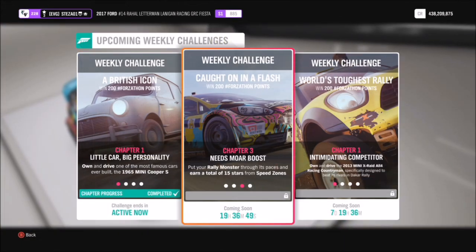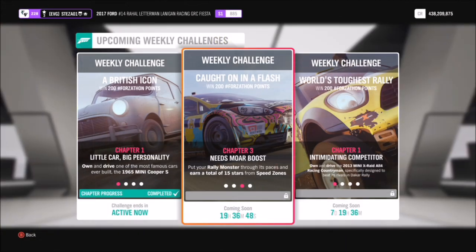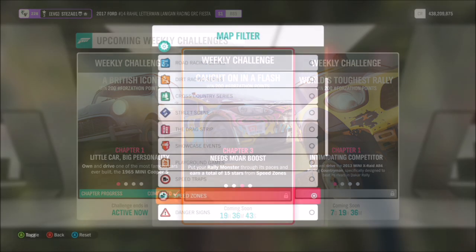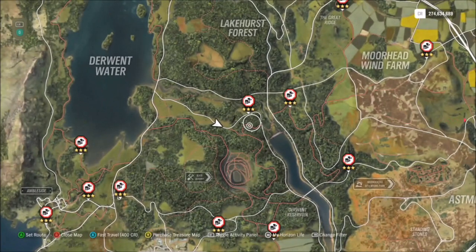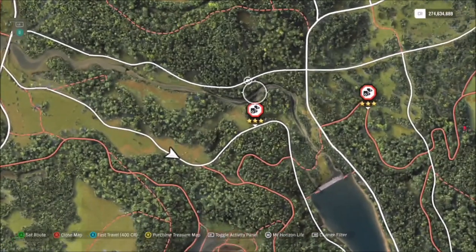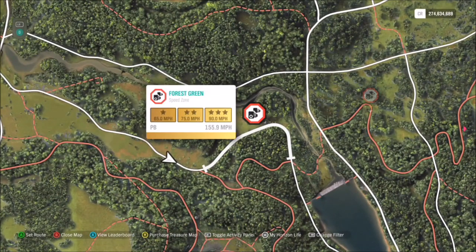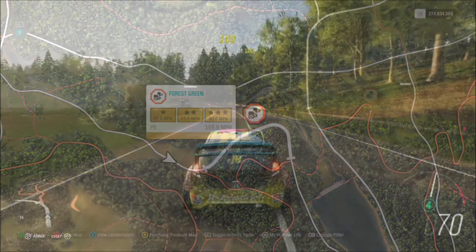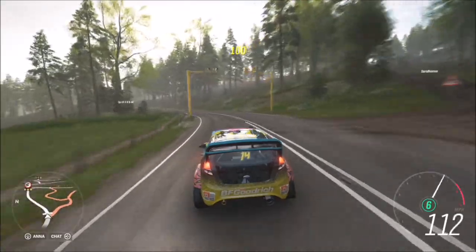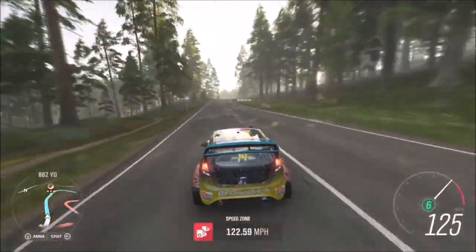The next challenge wants you to earn a total of 15 stars from Speed Zones, which is super easy. If you look over here you'll see the Forest Green Speed Zone. To get three stars on here for each run, all you have to do is hit an average speed of 90 miles an hour, which is very easily done no matter what rally monster car you're using.